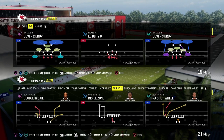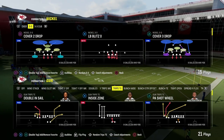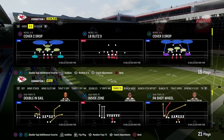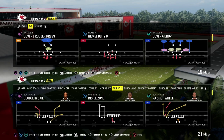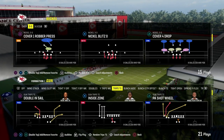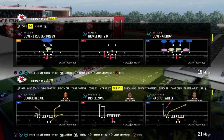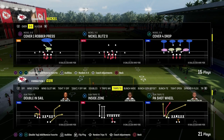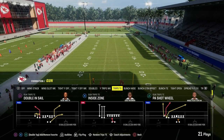You get access to all of my Madden Offensive and Defensive eBooks by becoming a member today. It's only $10 to sign up. You can sign up by clicking the link down in the description. We've already dropped three full Offensive and Defensive eBooks for Madden 24, and we're going to be dropping two more at minimum today, with some more defensive content as well. Let's get into this.